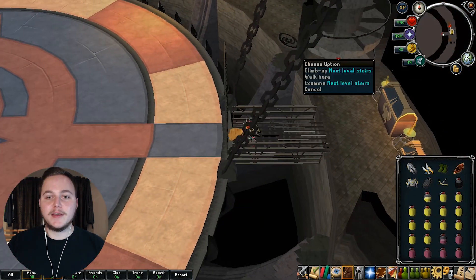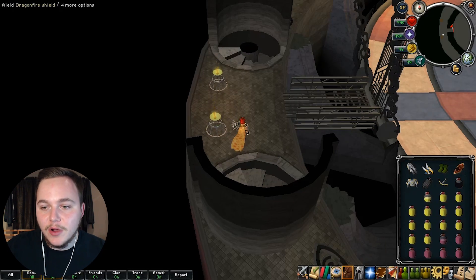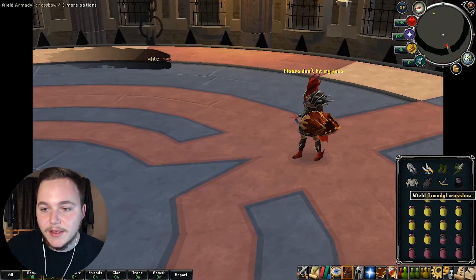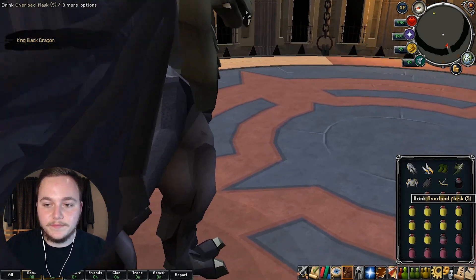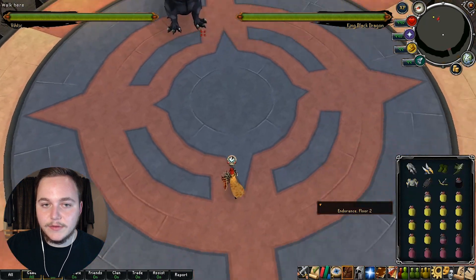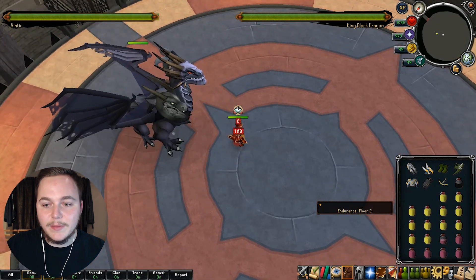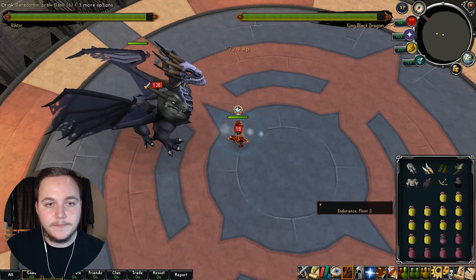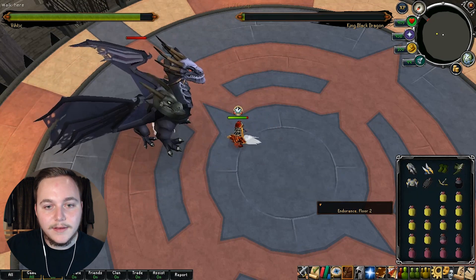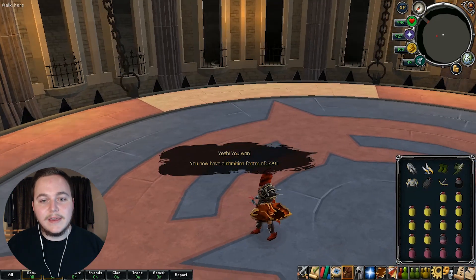Let's try another one — we get the King Black Dragon. Shouldn't be too hard. This is why I told you to bring the anti-dragonfire shield. Let me overload up, get our stats boosted, and I'll use soul split since I'll be up close. Let's use our vine whip spec. It is over for you, boy — get wrecked! Easy peasy. We even got ourselves a drop.